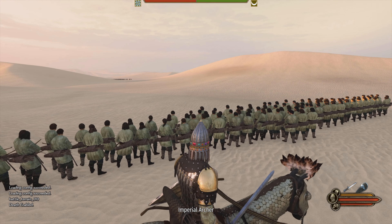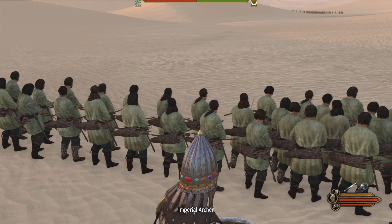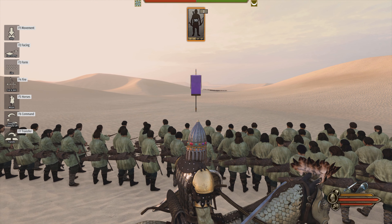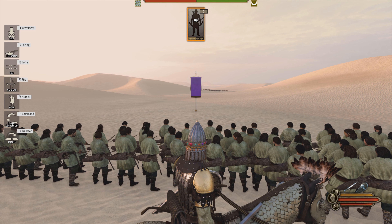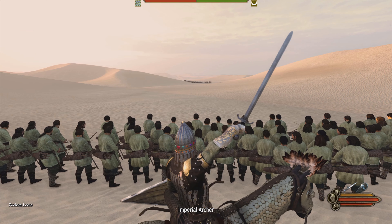The archers are in line formation. Not everyone's going to shoot because they're all stacked up in front of each other. Select your archers, F2, then F3 for formation, F3 for loose formation — loose formation!